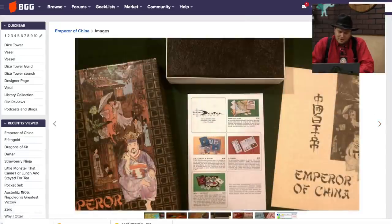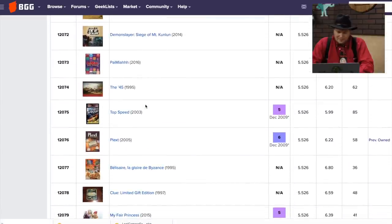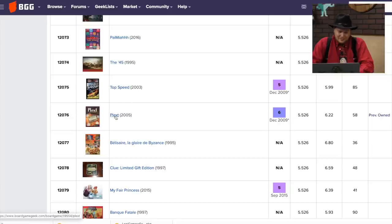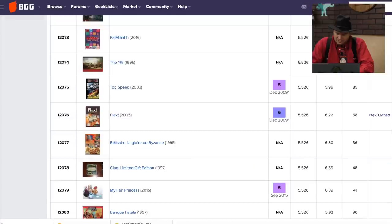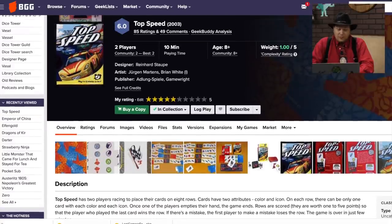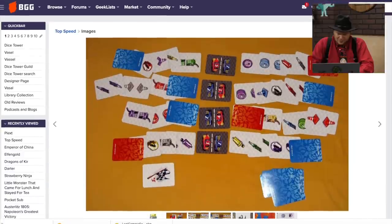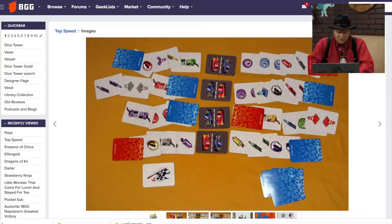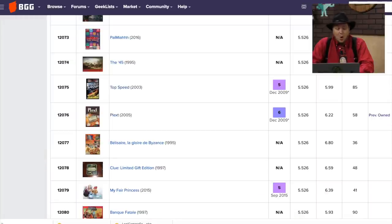Top Speed and Plexed — Top Speed came out in 2003 and I reviewed it in 2009. I gave it a 5, so I must not have enjoyed it very much — it looks very abstract. Plexed I also reviewed in 2009 and gave it a 6. Basically you roll dice and find words. The cover shows dice letters and you're writing words using those dice.